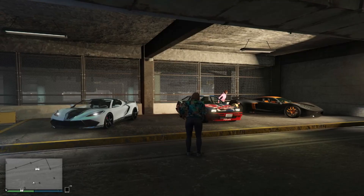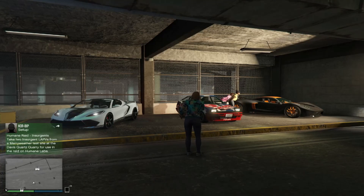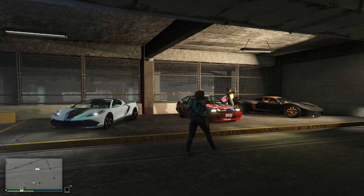Our test ride vehicles this week are the Croquette, D10, Futo GTX, and Taipan. The HSW ride this week is the Arbiter GT — that's for PS5 and Xbox Series S and X. That pretty much does it this week.